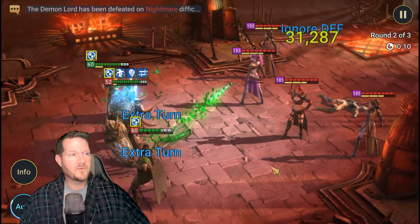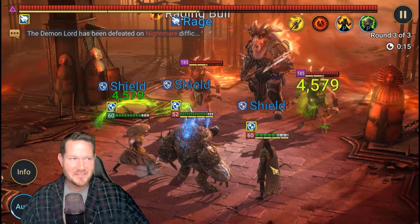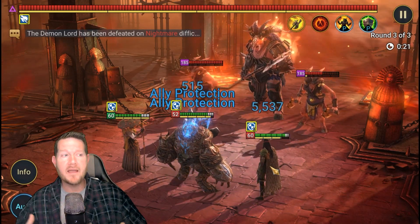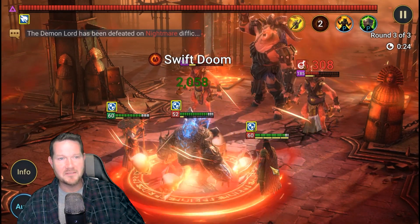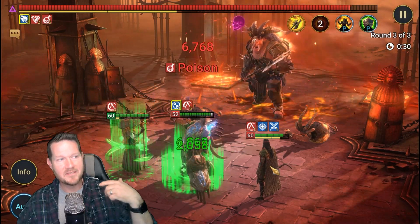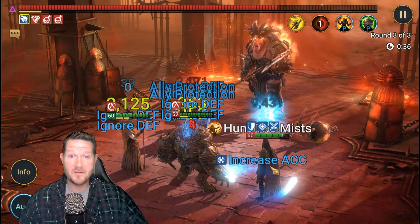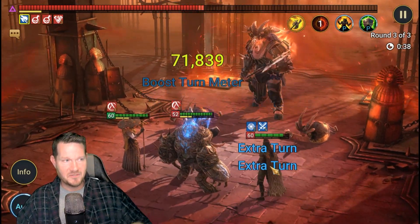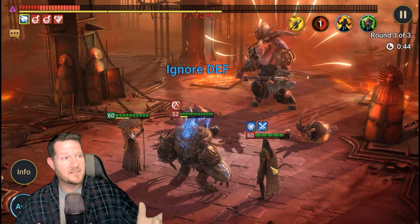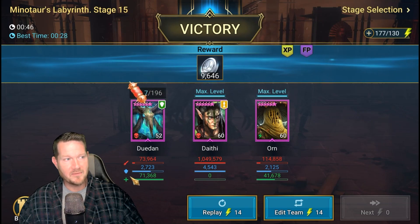Now we're just hoping to barrel into these extra turns. Look at him go — the waves don't stand a chance. Against the boss it won't always proc perfectly, but I have seen him lock the boss up so nobody gets a turn. It's all about the A1. That's why the relentless set is really fun to have — it's easier to proc that A1. Look at him go — he's just fully automatic, he doesn't want to stop. If he misses decreased defense it slows him down, but super fun to watch.